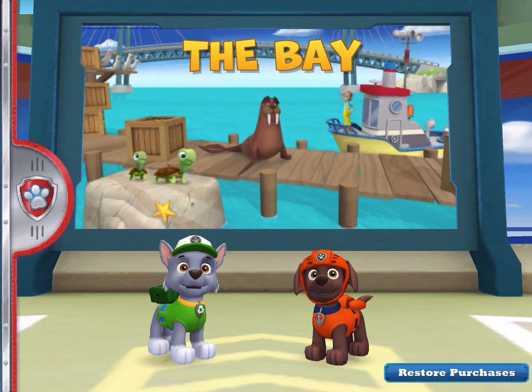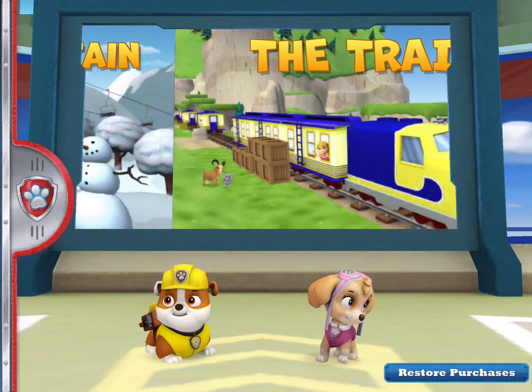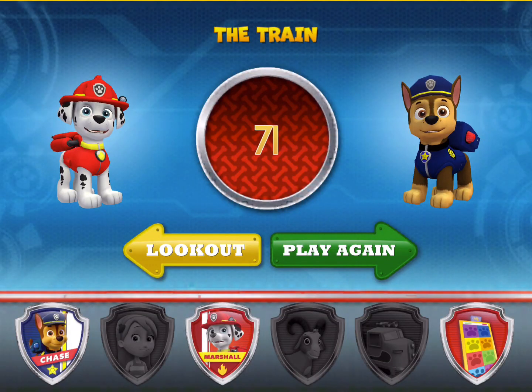The bay. Choose a pup to lead the jungle. Choose downtown. Choose the bay. Choose a pup — Jake's Mountain. Choose a pup. The train. Choose a pup to lead the rescue. Back to Adventure Bay.